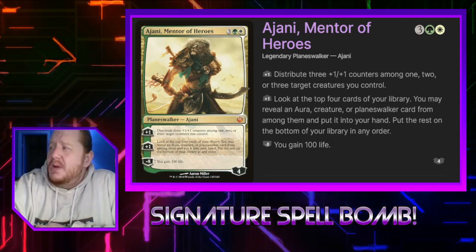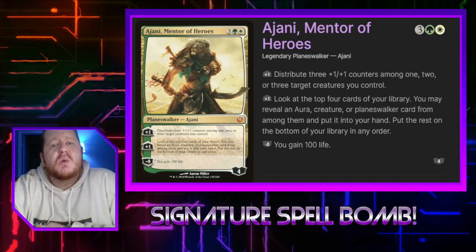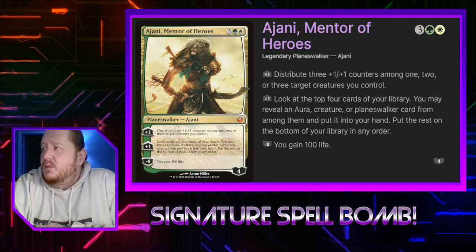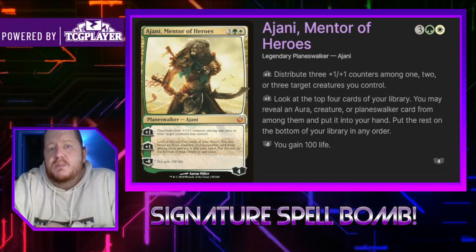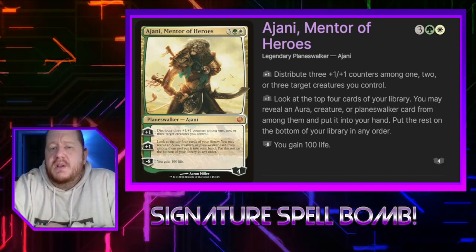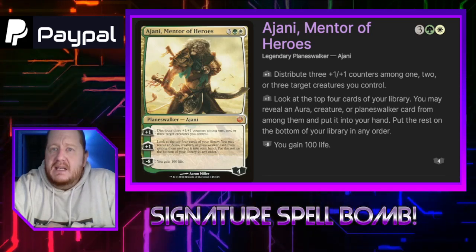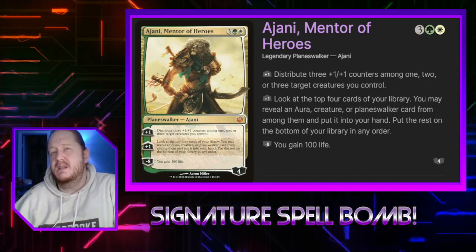Ajani Mentor of Heroes costs 3, a green and a white. He is a 4-loyalty Planeswalker with 3 abilities. The first plus 1 is to distribute 3 +1/+1 counters amongst 1, 2, or 3 creatures we control. The second plus 1 is we look at the top 4 cards of our library, may reveal an aura, creature, or Planeswalker card from among them, put it into our hand, and put the rest on the bottom in a random order. His minus 8 is gain 100 life. So 2 plus 1s and a minus 8.